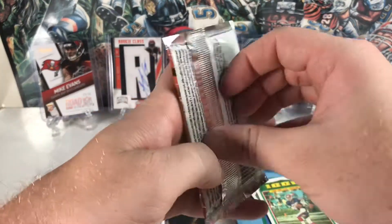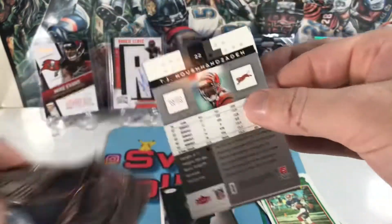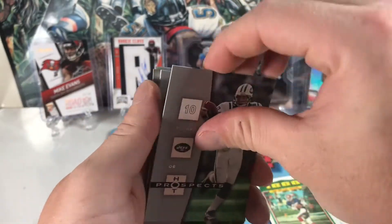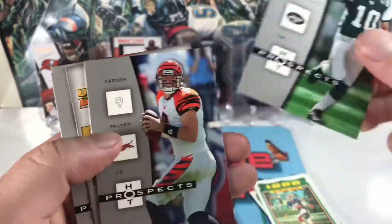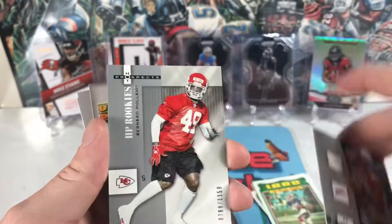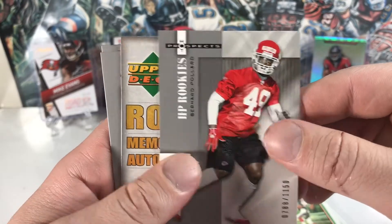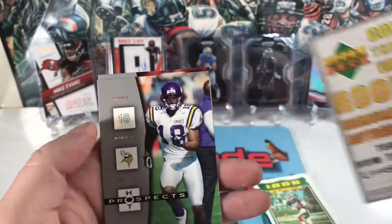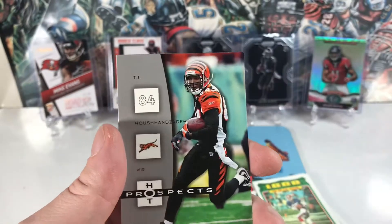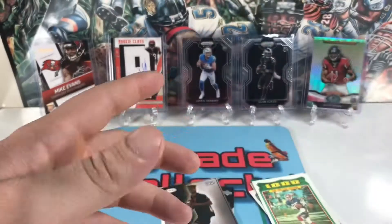Let's go with 2006 Hot Prospects — don't believe I've hit anything out of this yet. Starting out with Chad Henne, Carson Palmer, a Bernard Pollard rookie — that's decent — Corrin Robinson. Looks like we're not going to get a hit, and then TJ Houshmanzadeh — solid player.